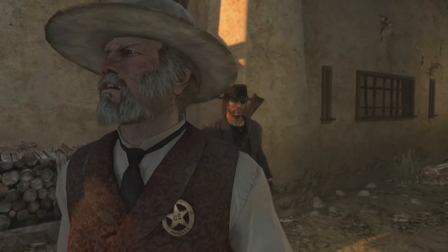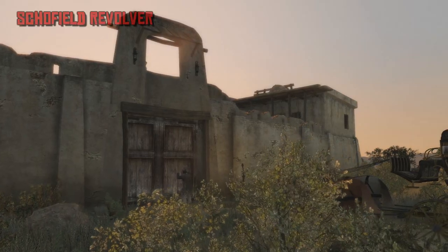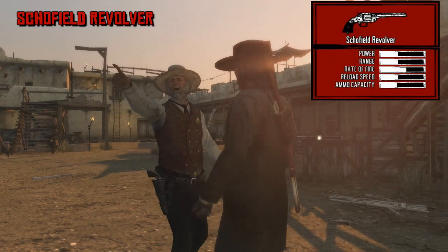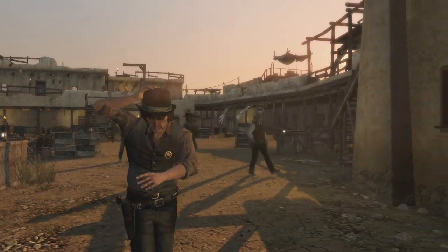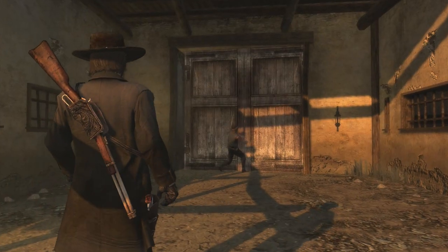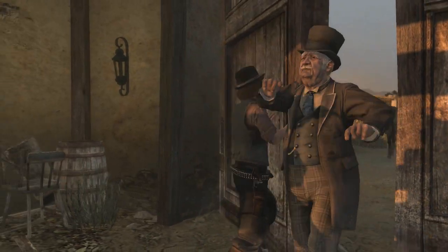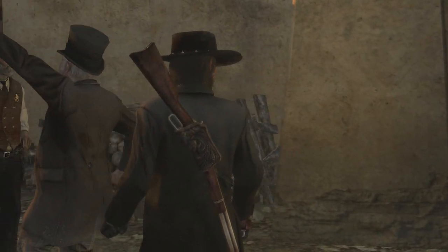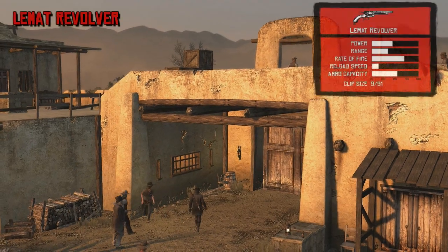Next we have a weapon that Landon Ricketts introduced to John Marston — the Schofield Revolver. This weapon began production in 1870 and saw service in the Indian Wars, which fits the narrative for the next Red Dead game based on those leaks. It was reportedly popular with notable outlaws in the American West, including Jesse James, and also saw use by President Theodore Roosevelt.